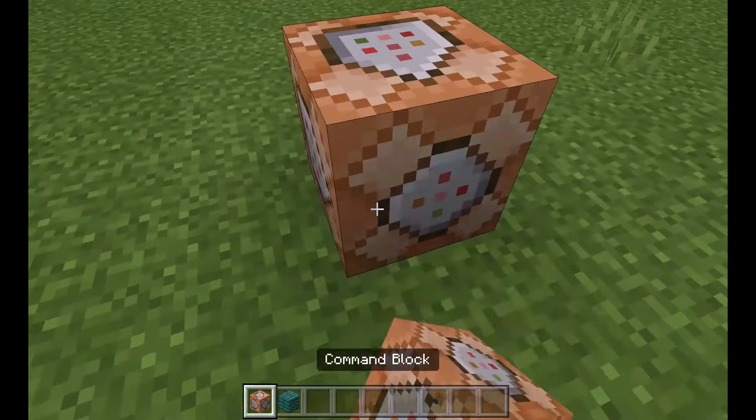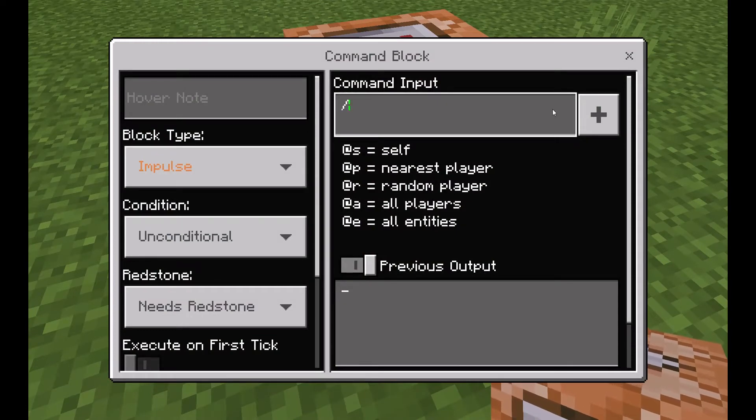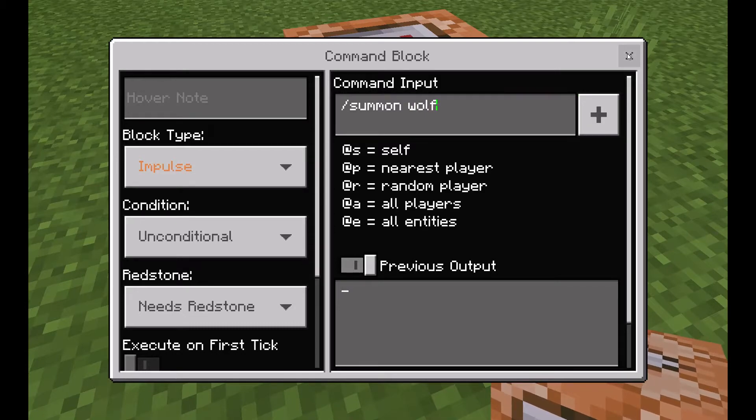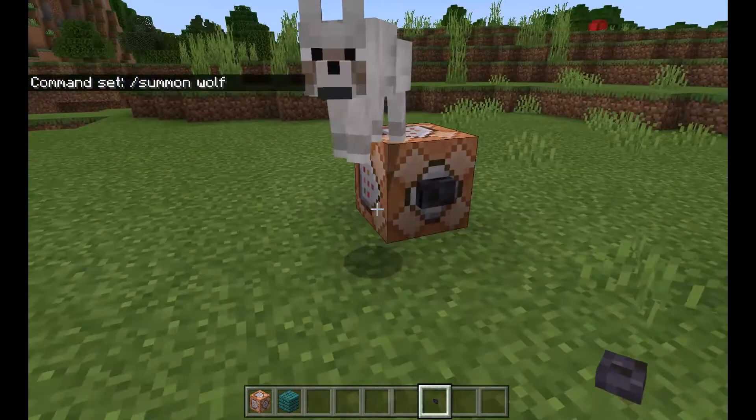Now I'm going to show you that command I just did — that is the slash summon command. So you're going to type in slash summon, and then the animal of choice. So let's say you want a dog — you type in wolf. There's your dog.